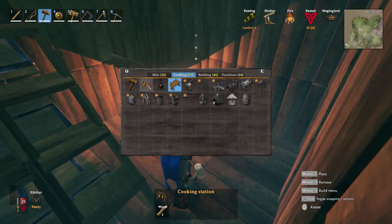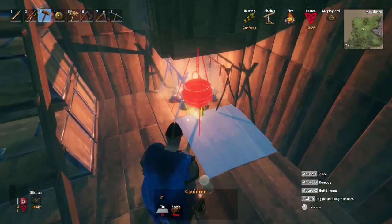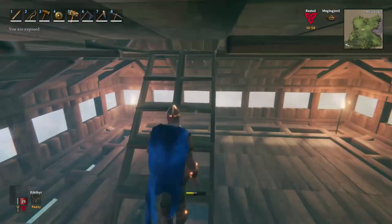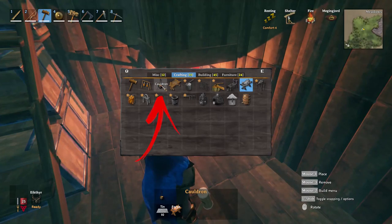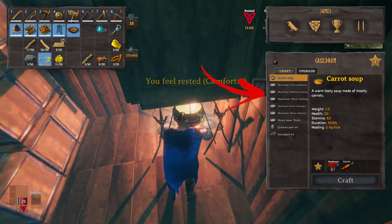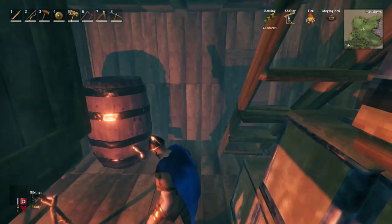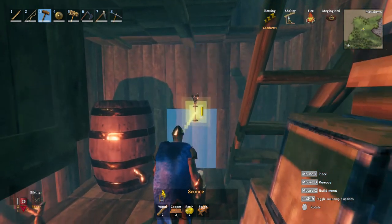On the first floor add two cooking stations at the margins of the campfire leaving the space for the cauldron. To place it and the sconces for illumination you need to build a forge first, so go up to the attic and place it there. Then go back and add the cauldron on top of the campfire. You will also want to ferment your mead made with it, so use the other corners of the room for the fermenter. To finish, between the fermenter and the door add sconces to illuminate the place better.